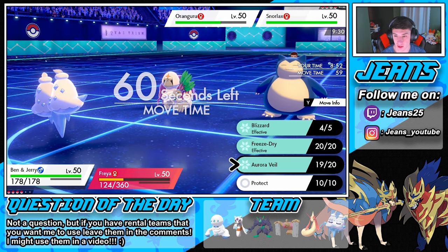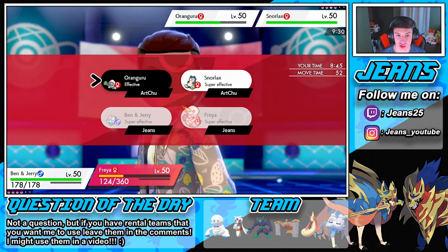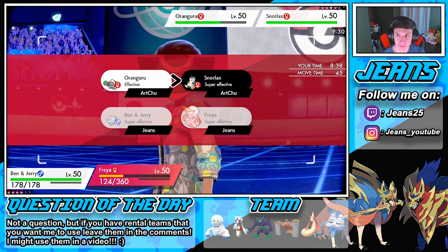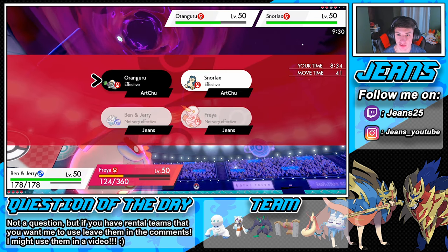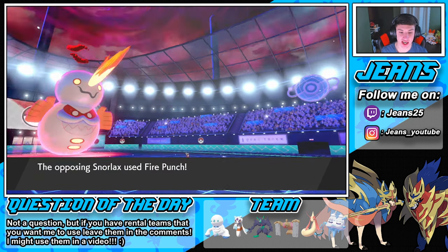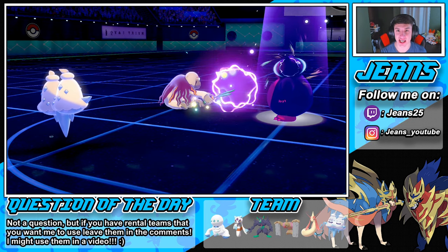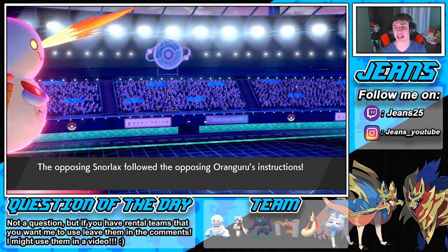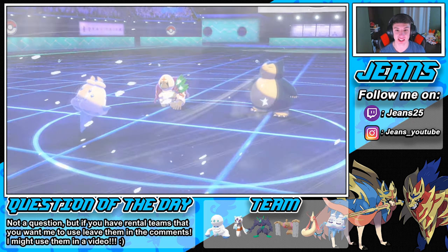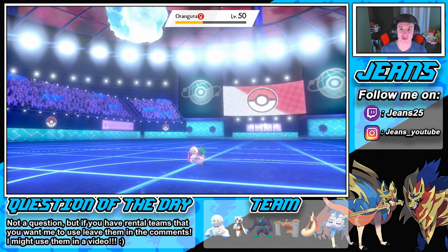We're going to go for another Blizzard and then just go after Snorlax. I think they're going to take out my Darmanitan. I want to get another STAB move off - we go after Oranguru to try to stop another Trick Room. Fire Punch from Oranguru but we're in Zen Mode so we eat that up. Instruct comes out again, we eat it up again. Darmanitan survives all three turns of his Dynamax to get some work done. Blizzard comes out - he freezes! But no, no freeze. Max Hailstorm finishes off that Oranguru.